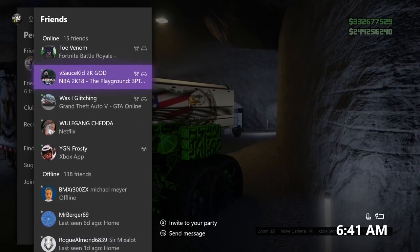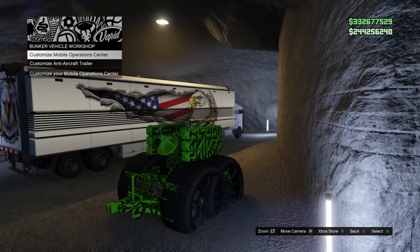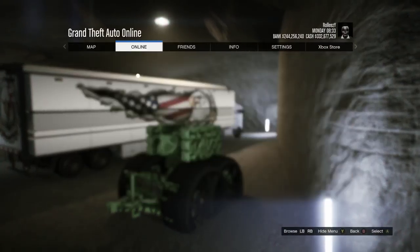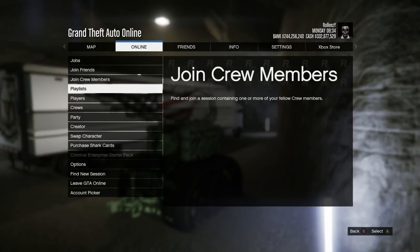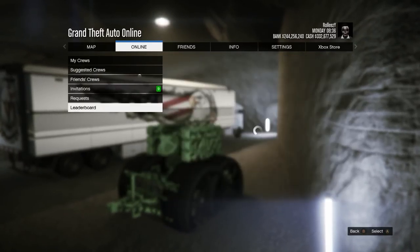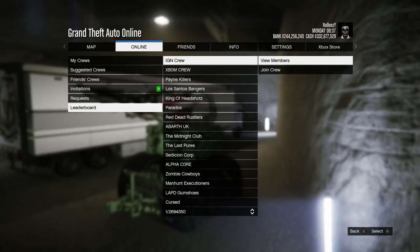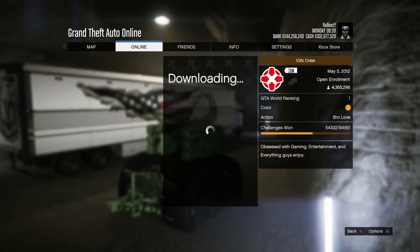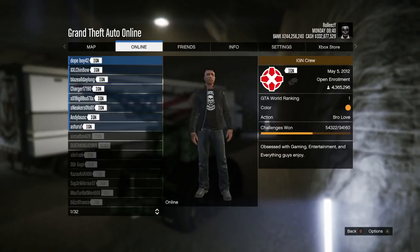Now back out and hover over 'Customize the MOC' — stay hovering over it, then press pause. We're going to do this without actually having a friend on your friends list. Go to Online, then Crew Leaderboard, select any one of these crews, and hit 'View Members.' These are essentially friends you can access without having them on your friends list.